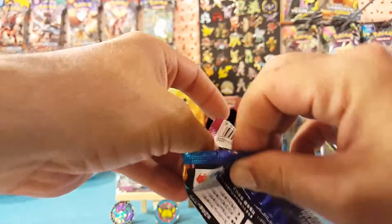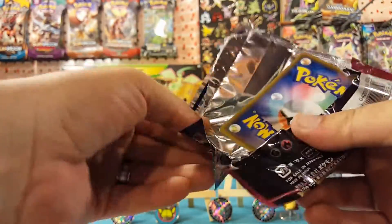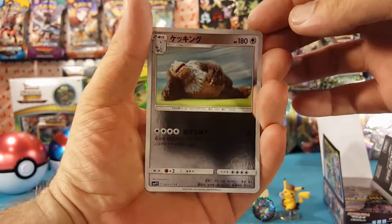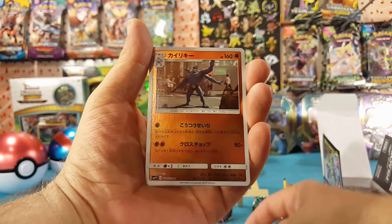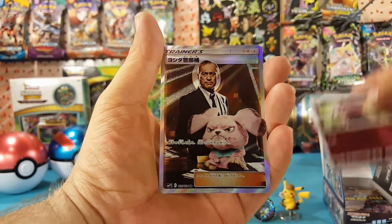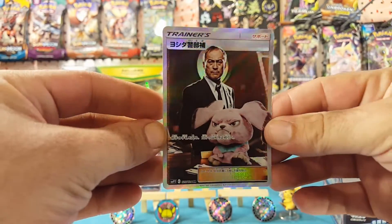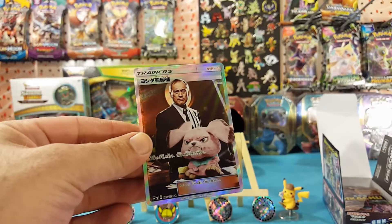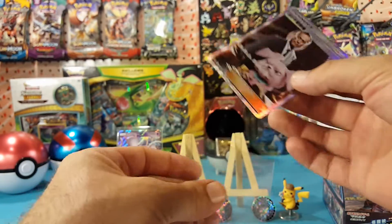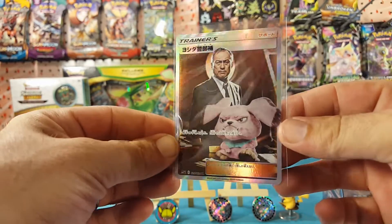And the first of the tricky packs here. We have a Slaking, Machamp, Snubbull, and the Secret Rare out of the set — very nice. I was really hoping that we would find this card. Very nice.